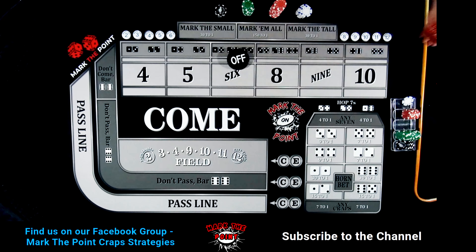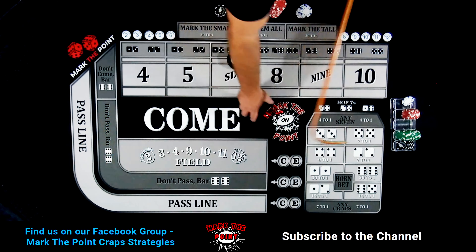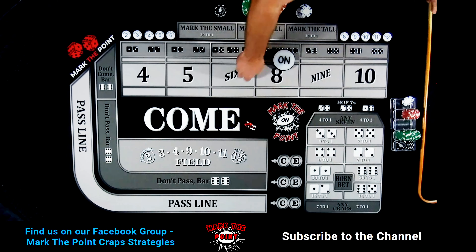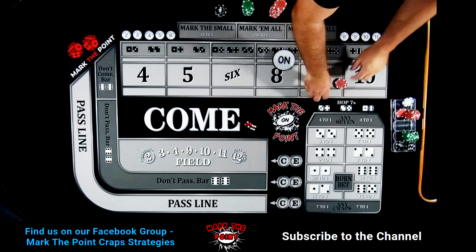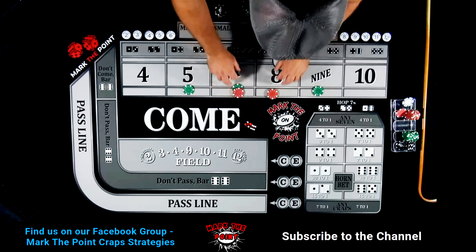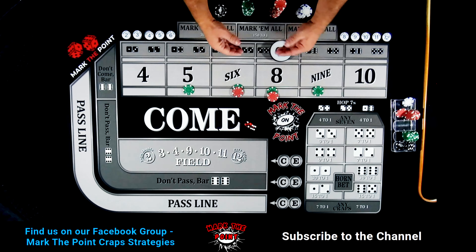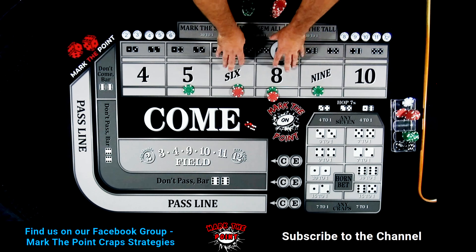The puck is off. There's an 8 — 6-2-8. Mark the 8 and drop down another $110. You have options, by the way. If you wanted to go a little heavier once you get into profit, if you want to go $60 on the 6 and 8, you always have that option. Now you're a little more vulnerable because you've got more money out there. But that is an option — we could do a little mid-video strategy here.